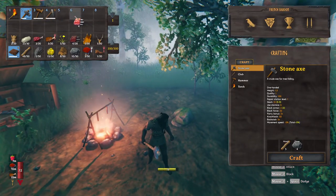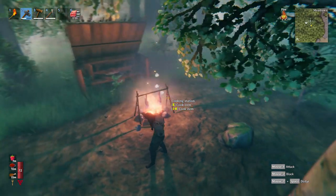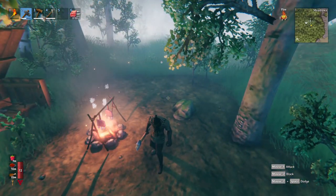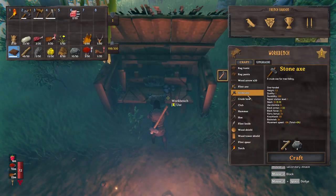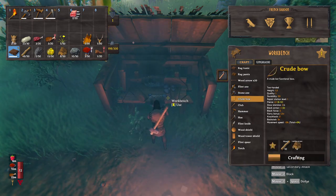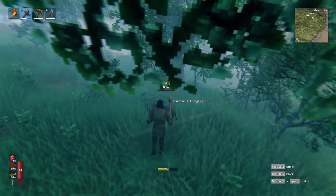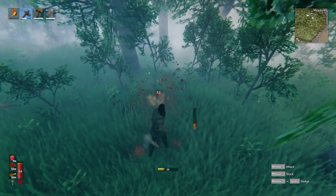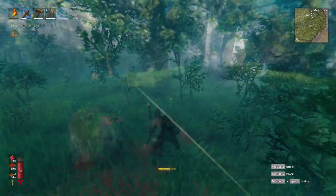I'm going to assume that you already have a workbench with a chopping block in place. If you don't, you can have a look at my previous video, 'Valheim: The First 15 Minutes Step by Step' — link will be in the description. The first thing we will need is a crude bow and arrows. To craft a bow and arrows you will need some planks of wood and leather scraps. You can easily get leather scraps from killing boars.